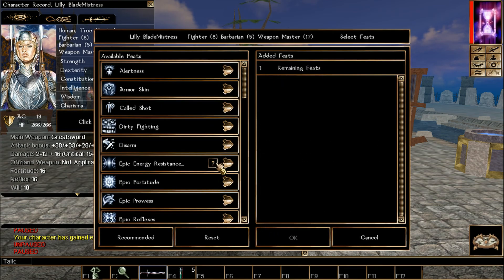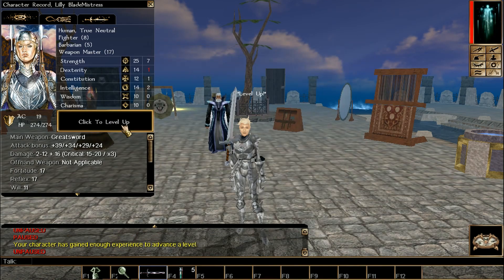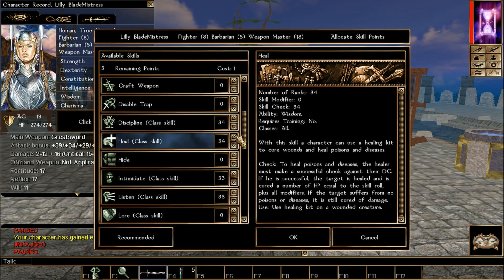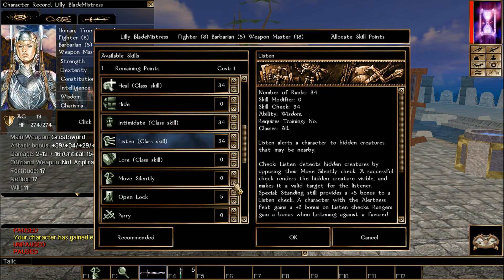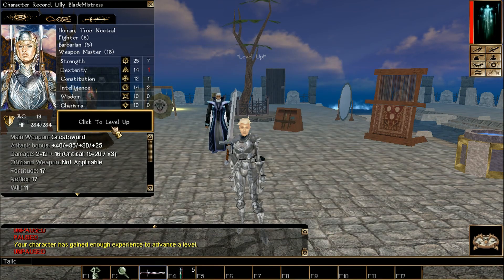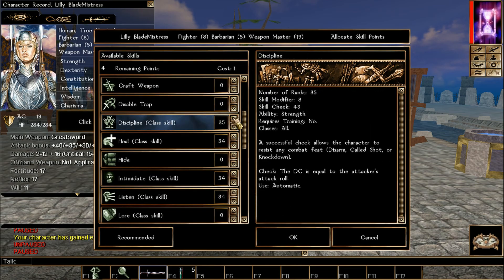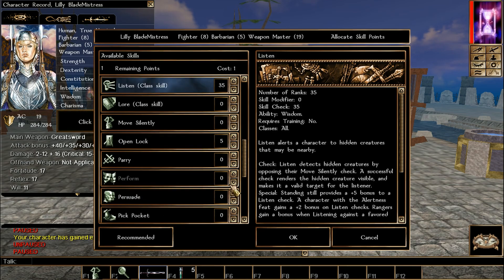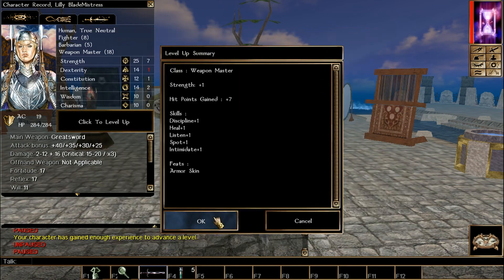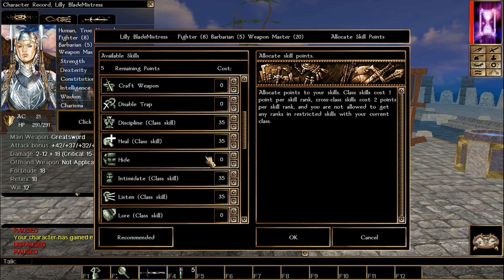Skills are the same as before. I take Epic Prowess for a little bonus to attack. We level up Weapon Master again. Anytime we hit an attribute on certain multiples of 4, pick Strength for this build. We take Armor Skin for a little natural AC — now we have 21 AC with mundane full plate.